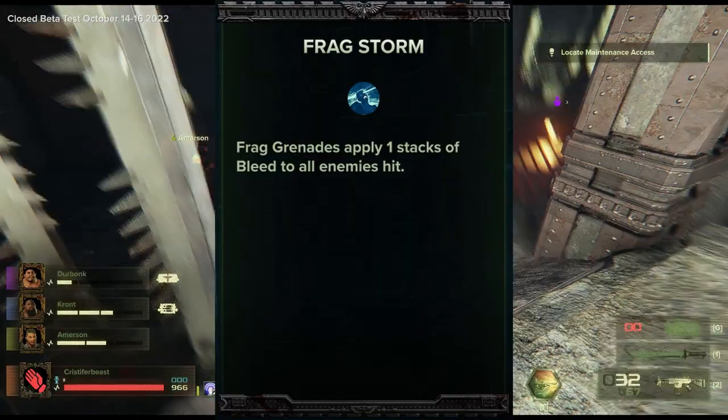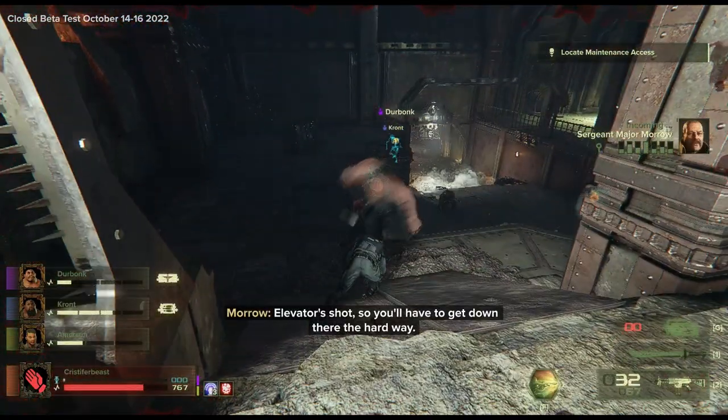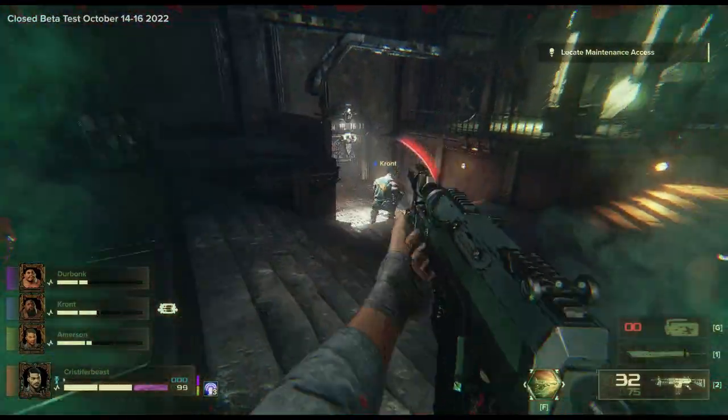Finally, we have the level 25 ability. This ability adds one stack of bleed to all enemies hit within the grenade's blast radius, and from here I'm sure you can guess what the result of this is — tons of grenades, and tons of damage to the hordes.